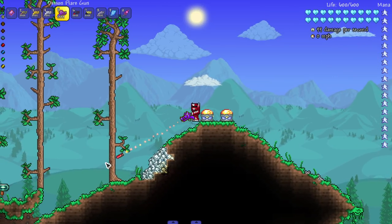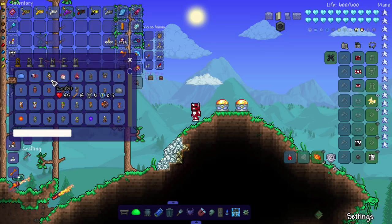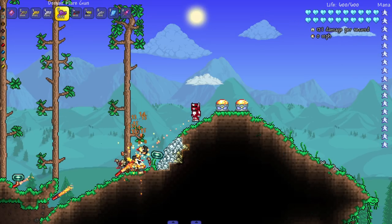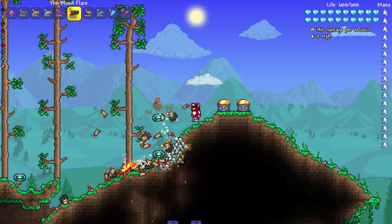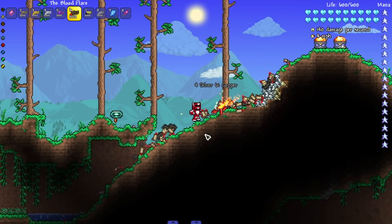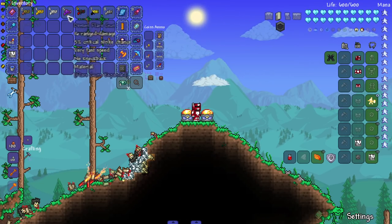Next up we got the Demon and the Blood flare guns — these are very simple flare guns, doesn't seem like there's much to them. I probably should flatten out the area because I'm shooting downwards on a slope, but we can still hit multiple enemies. Those ones — not too much added in there.